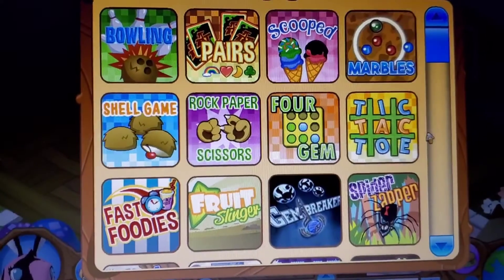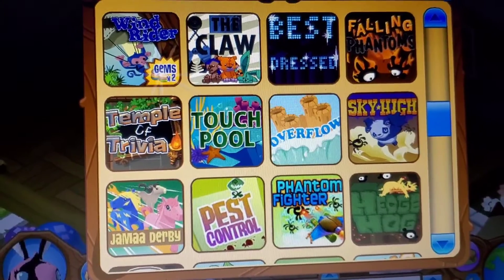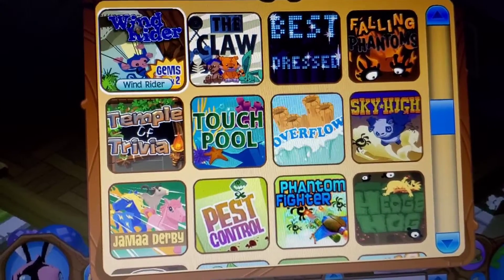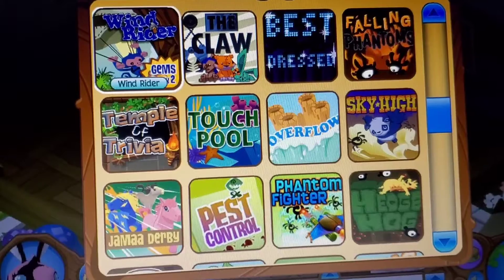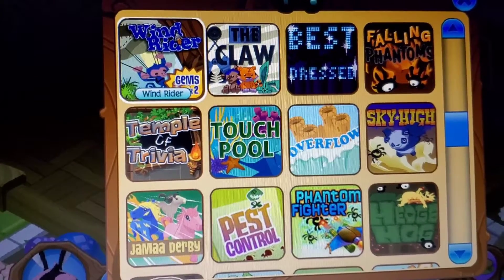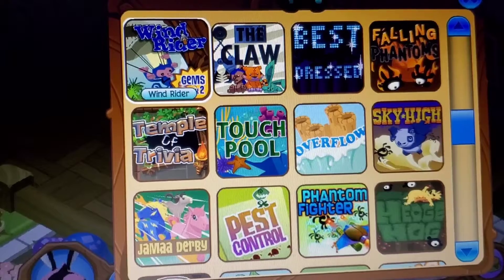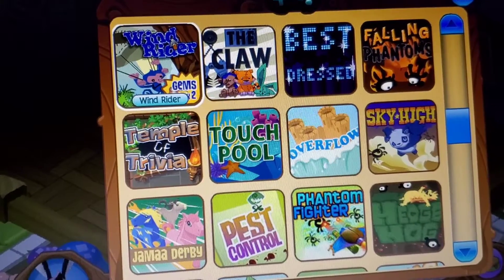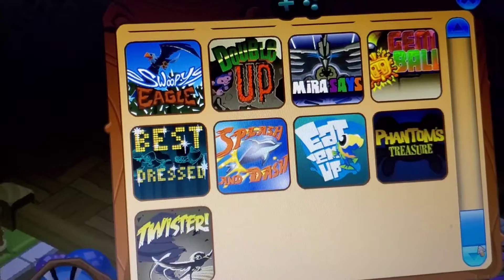Number three is minigames. This is a great method, especially if you're playing Best Dressed — if you get voted number one multiple times, you can get a couple thousand gems. My main method is: every update or every few updates, they update one of the minigames to be times two gems. So if you would normally get about 25 gems, and it is a times-two event, you would get 50 gems instead. That method is also pretty good.